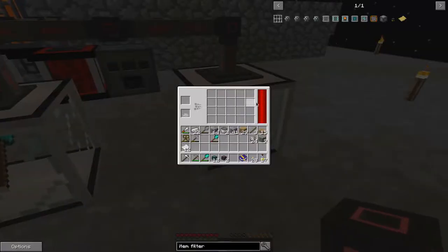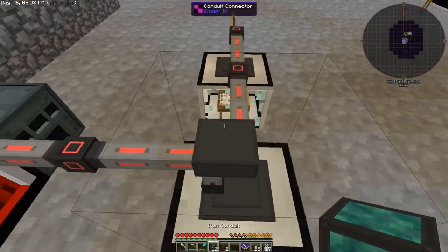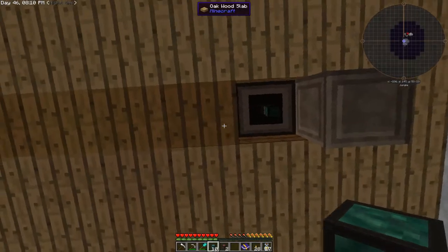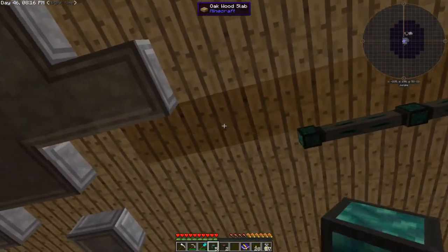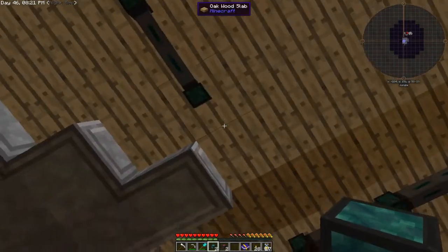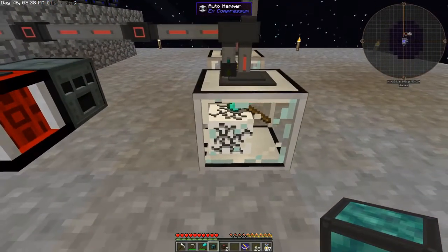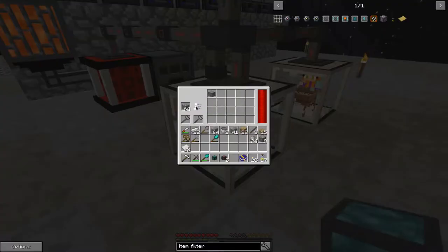These guys should be filling up with power. Now if we take this item conduit all the way over there — let's try and keep the lines fairly straight. So this is hammering cobble. For some reason the texture doesn't look like cobble, but it is getting cobblestone.